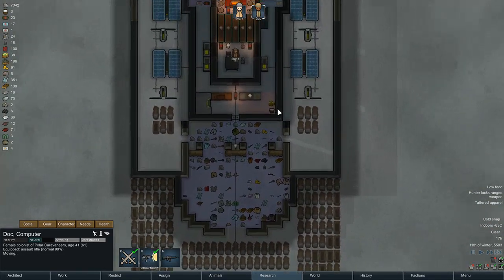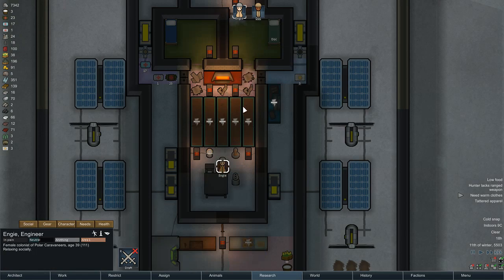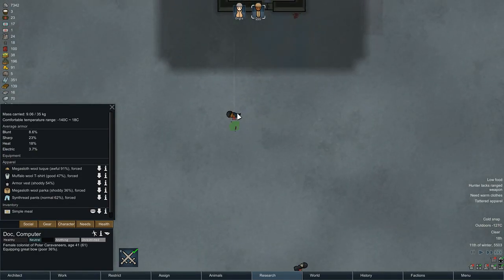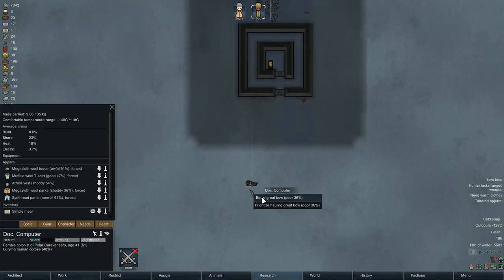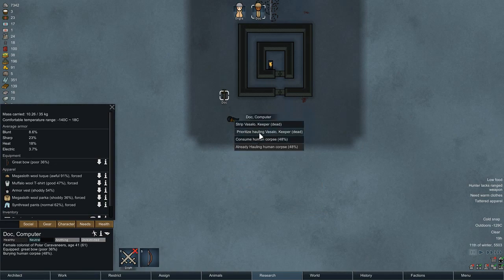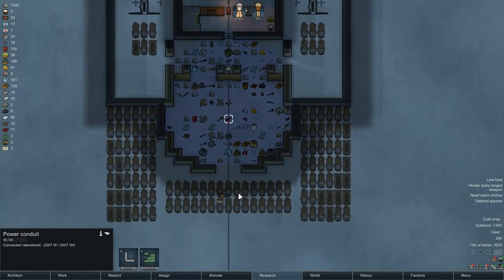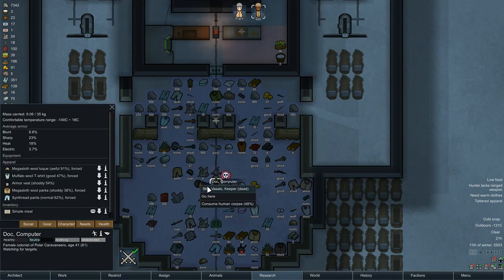Doc wants to haul bodies — I'm going to have her haul the weapons while she hauls the bodies. NG I'm going to restrict on home duty so that she can smelt. I don't think they'll send me a raid back to back, so I'm going to have Dock drop the weapons and start hauling bodies the slow, old-fashioned way.